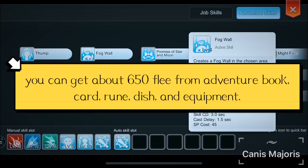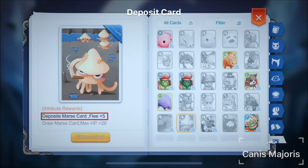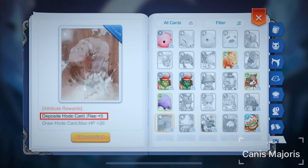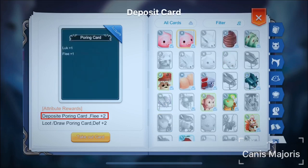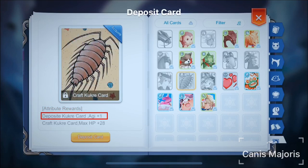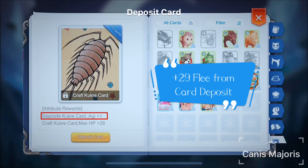Next, I'm going to share what cards and headgears to deposit, and which equipment and socketed cards will add more Flea. Mars card 5 Flea, Dustinus card 5 Flea, Mist card 5 Flea, Horde card 5 Flea, Whoring card adds 2 Flea, Black Witch Star card adds 1 Agility which translates to 1 Flea, Kukri card adds 1 Agility. By depositing all of the cards above, it will amount to a total of 29 Flea.